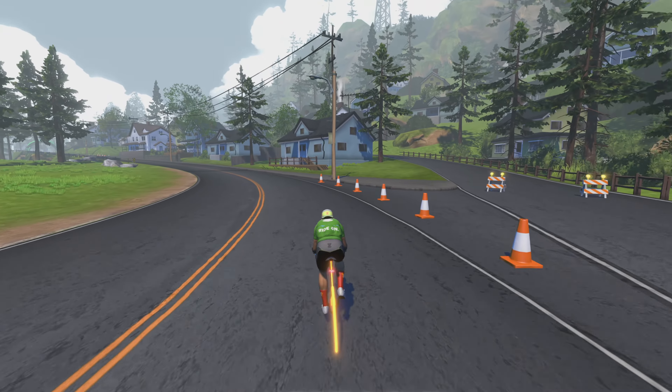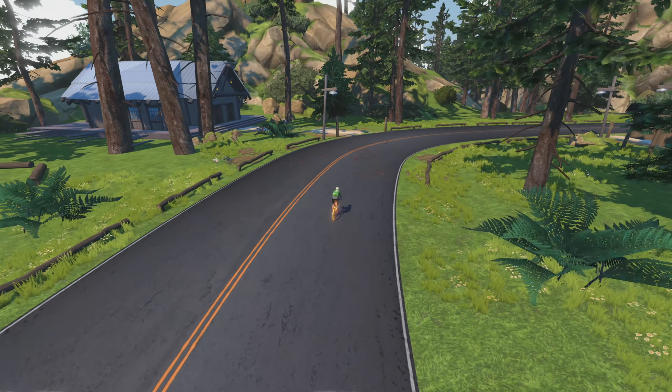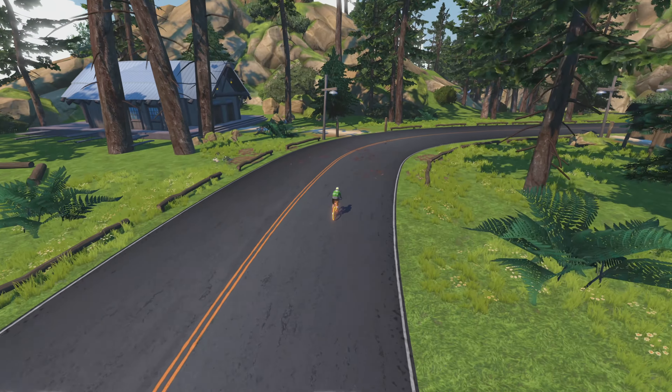The new road closely hugs Watopia's coastline and is mostly flat, and includes four new sprint segments. You will also find eight new routes added that use a combination of old and new roads. The new routes range from six kilometers or 3.7 miles all the way to 48 kilometers or 29.8 miles.